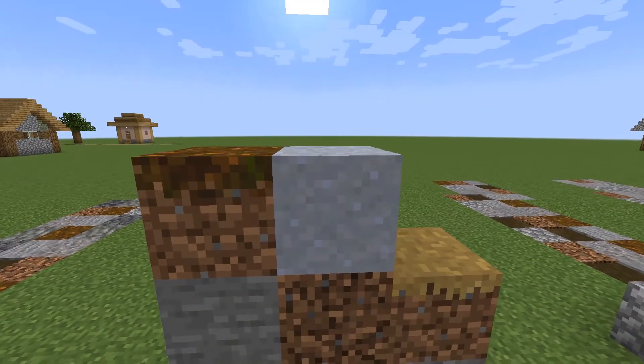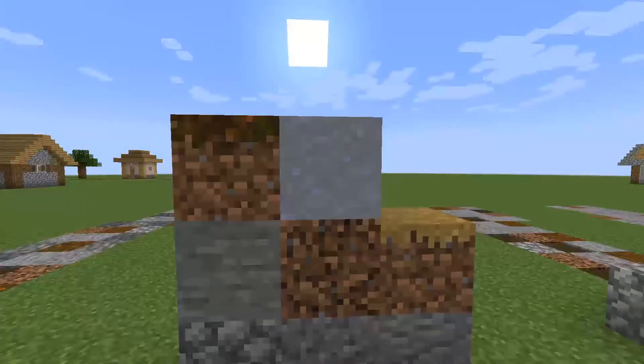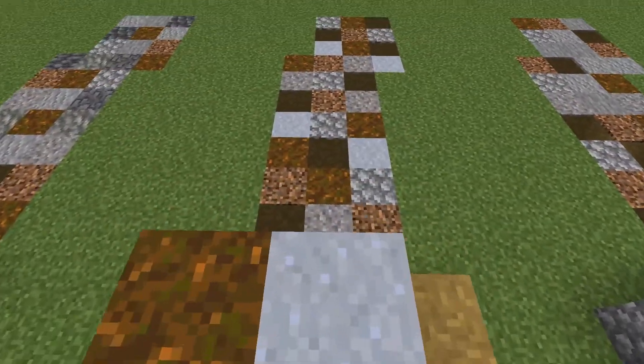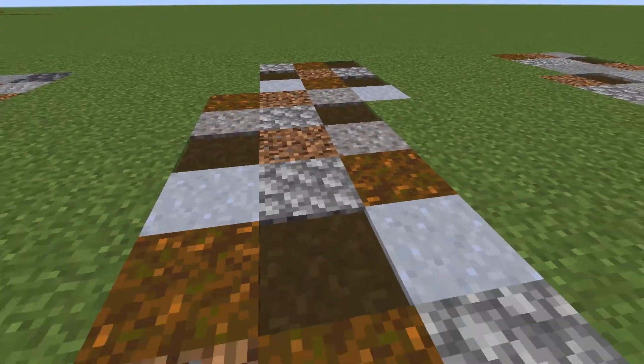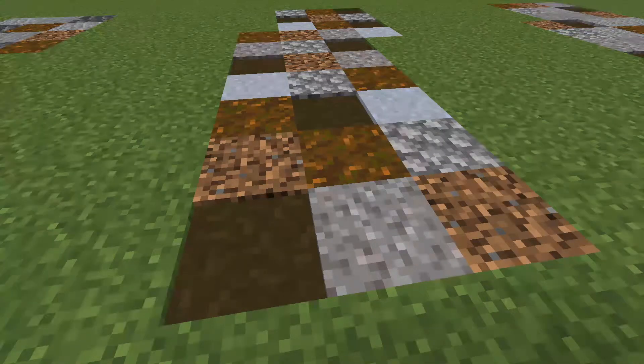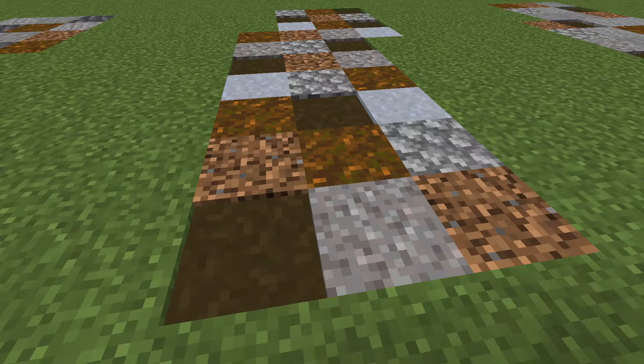This next path, which is actually the last non-1.17 path if you're playing in a survival world that's not 1.17, just adds clay, which I think is a nice touch. It adds a little bit of light texture to the path, and you're also increasing the amount of dirt-ish blocks in the path, which I think just makes it look better overall.